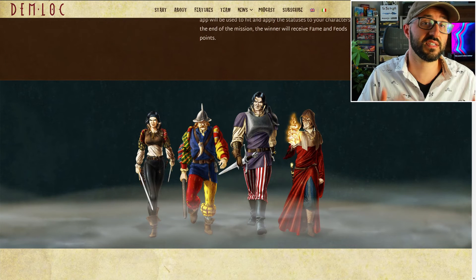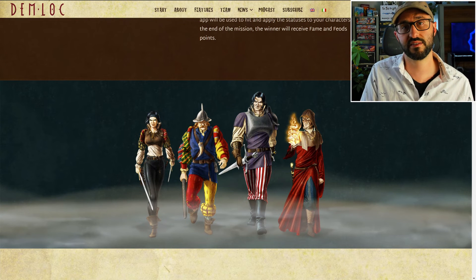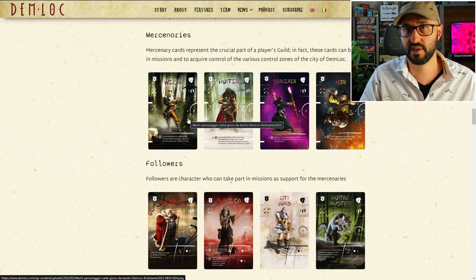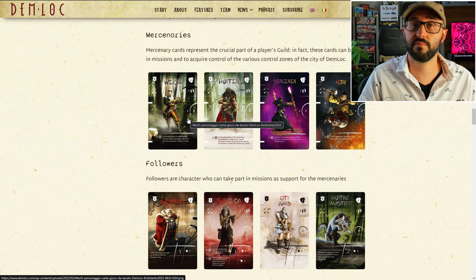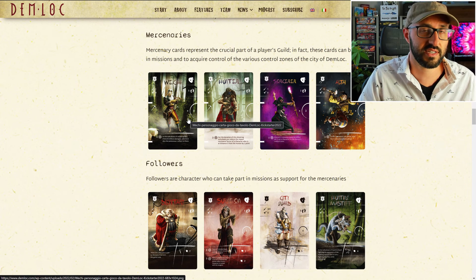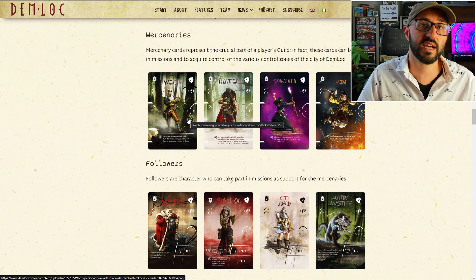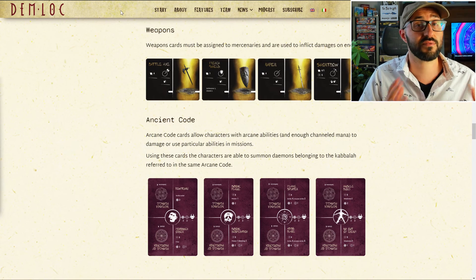That's everything for the strategy phase. Then we move into the brawl phase, which is very similar, but with more of a focus on melee characters. Players will be able to spend whatever movement points they have remaining to move their melee characters. This is where the orientation of your characters really comes into play — when attacking with hand-to-hand weapons, if you flank your enemy from the side you gain an additional attack die, or if you're attacking a single unit with multiple units, you gain an additional die for each of your additional units.